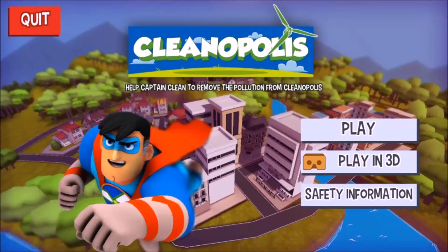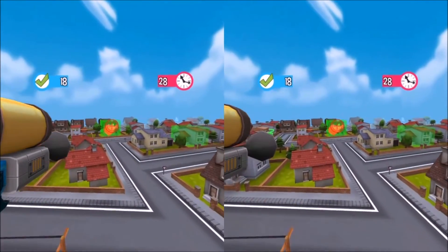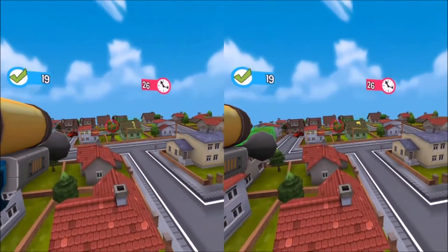Hey everyone, Fuseman coming at ya. Today I wanted to talk about VR exclusive design, and specifically to illustrate that I'm showing the app Queenopolis, which you can download for Google Cardboard. In this game there are a bunch of mini-games and you can play any of them in mobile mode or with Google Cardboard. To really show this off I picked out two mini-games.